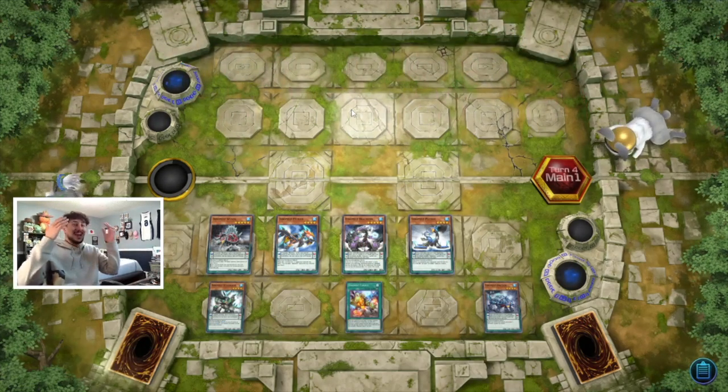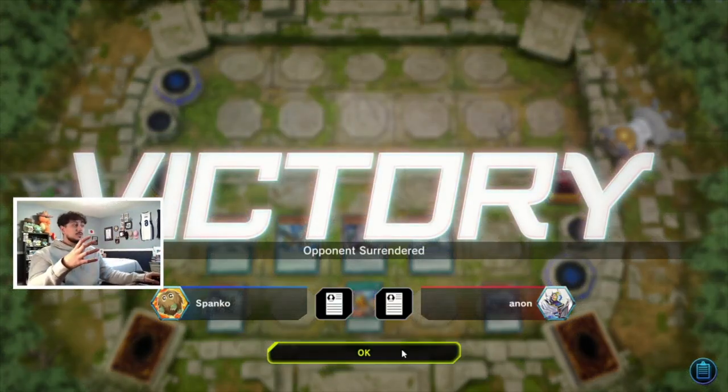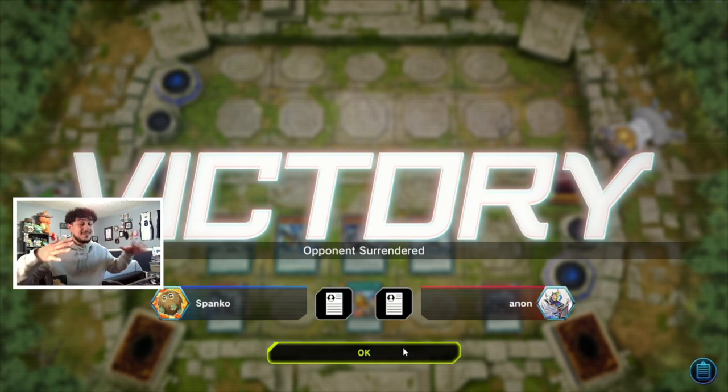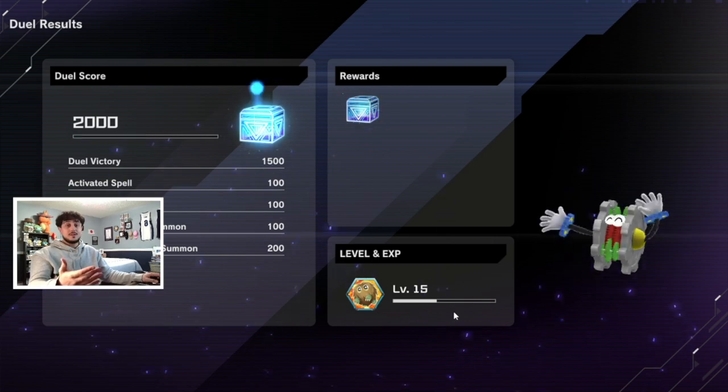There we go — that's why Dynamist is really good. My bad on the Torrential — I thought they could only not be targeted and forgot they couldn't be destroyed by card effects either. But regardless, even through the misplay you got to see how we play and win with Dynamist. Now let's get into the next duel.